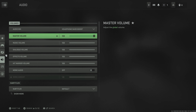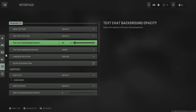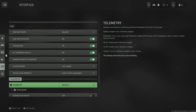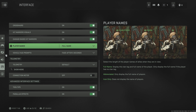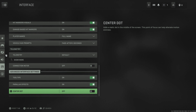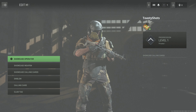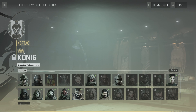Audio — you really want to go through here and look at it. Interface — player names: full name, player clan... oh look at that, icon only. Alright, let's back out of this.